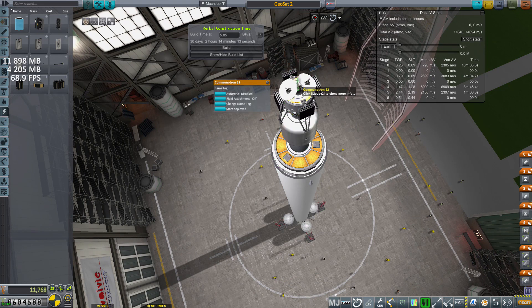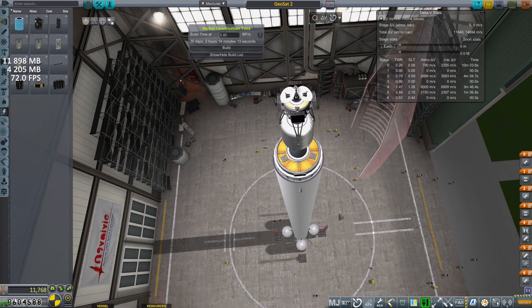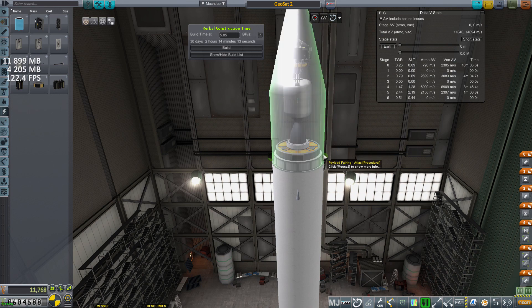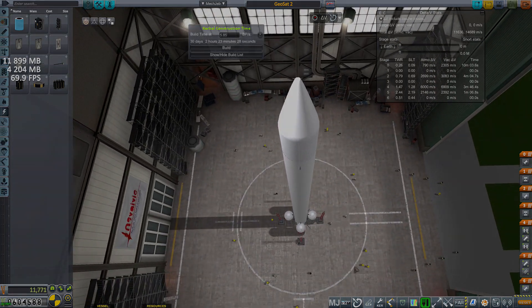GeoSat's first launch was a test of the rocket's performance and more or less got to orbit perfectly fine. It then successfully put a reference satellite in geostationary orbit, not only to prove it as achievable, but also to help with the launch of the next satellites by providing ascending and descending nodes, furthering the accuracy of maneuvers, and thus saving on fuel consumption and decreasing delta-v losses. A few small tweaks to the fuel mounts and the boosters, and we have GeoSat-2 on the launch pad ready for takeoff and orbital insertion.